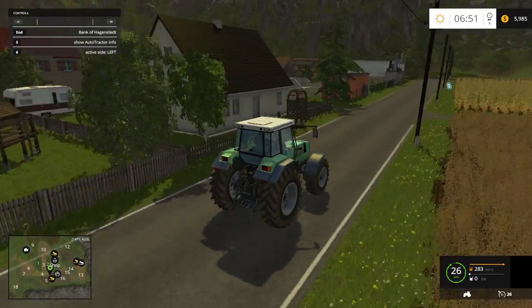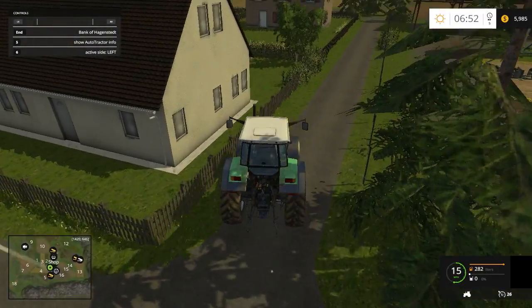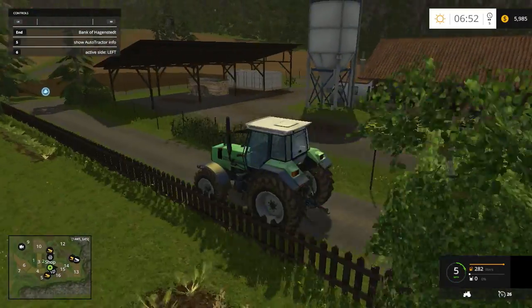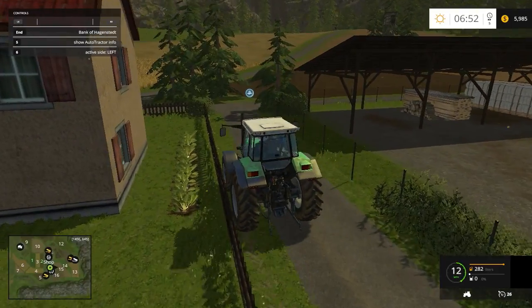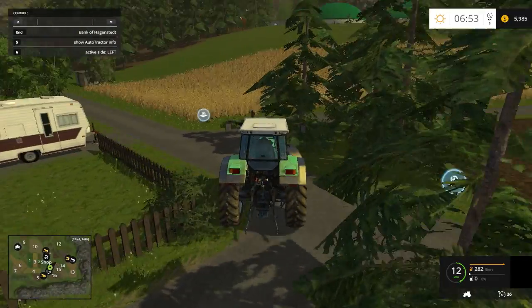Let's take a left right here. No tracking on this map, so you don't have to worry about anything. Our lumber mill is right here, and our wool sell point is just ahead.